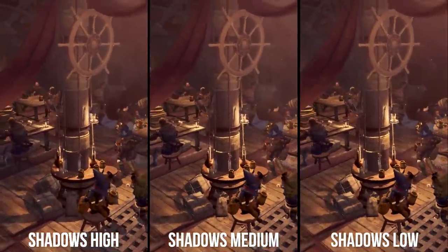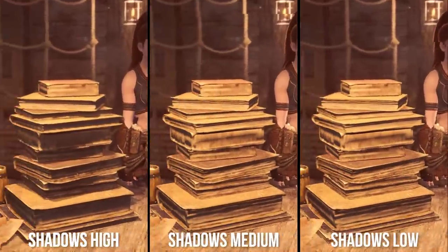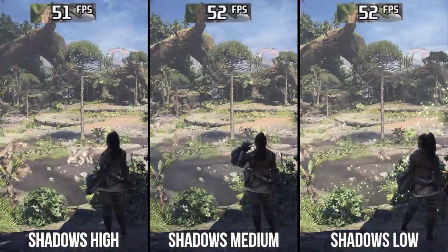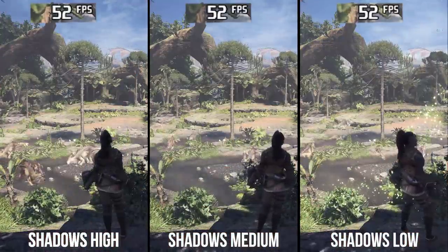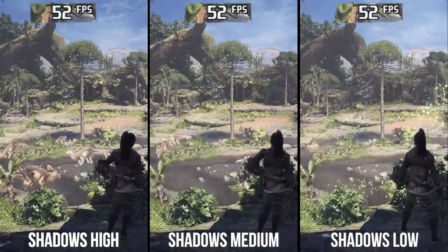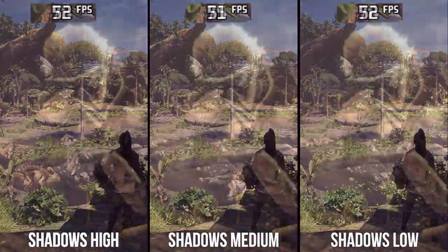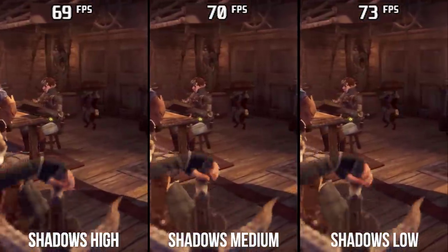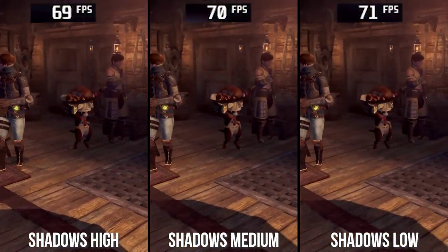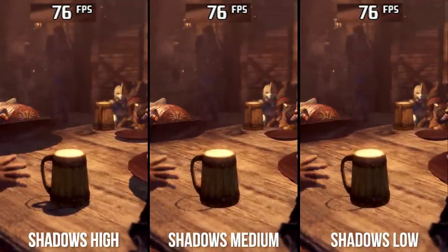To visually match Xbox One X we would actually need to utilize high shadows on PC, despite their superior cascade resolution into the distance. The PC shadow setting has a two-fold effect: getting rid of shadow casters and reducing the resolution of distant cascades. In general outdoor scenes where the only difference is shadow resolution, I saw 0% performance difference between shadow settings. In scenes like the opening cutscene where shadows are culled, high to medium sees a 3% increase, and high to low a marginal 3-4% increase.